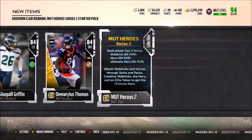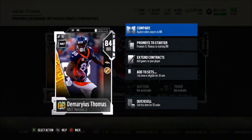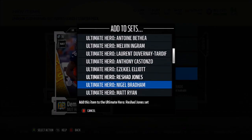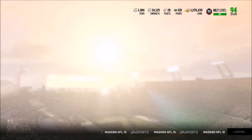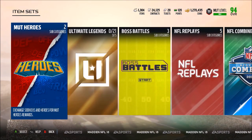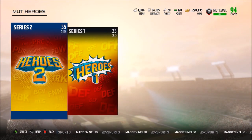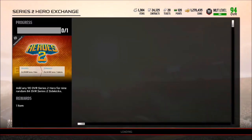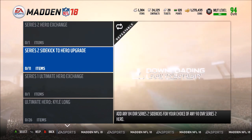It's a Starter 2 Pack, so we get two 84 NAT players and it looks like we can throw these into any of the Ultimate Heroes. I'll go over the Ultimate Heroes, and during the solo challenges you can actually get two free Mud Heroes, which is definitely sweet. On to Series 2 — 190 overall Series 2 hero gets you two 84s.